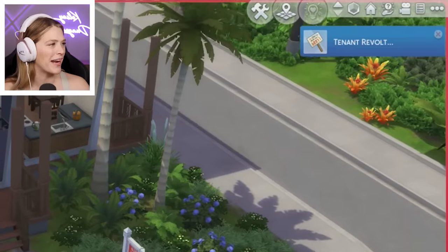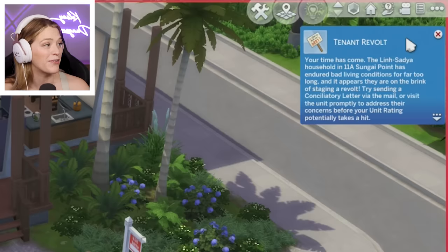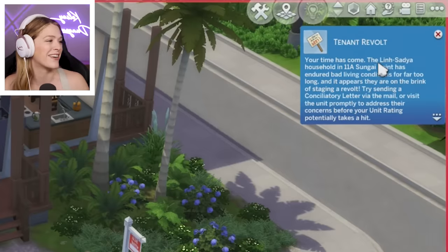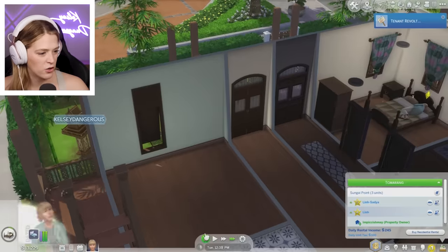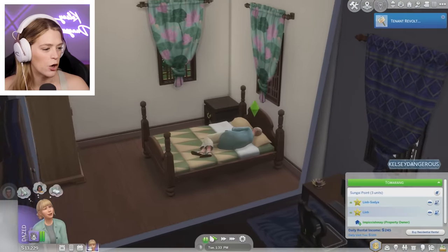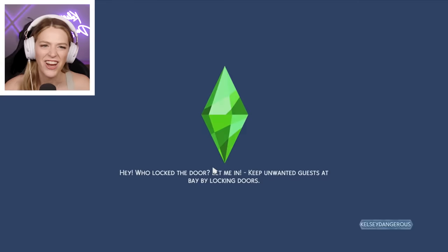Tenant revolt! What the flip? We're getting a revolt — your time has come. The household has endured bad living conditions for far too long and appears they're on the brink of staging a revolt. What do you mean? You just gave me a five-star rating on the location! Try sending a consolatory letter via the mail or visit the unit promptly to address their concerns before your unit rating potentially takes a hit. Promise better conditions to your tenant. Well, I am the property owner. They don't even have mold in their home — you guys are being dramatic.